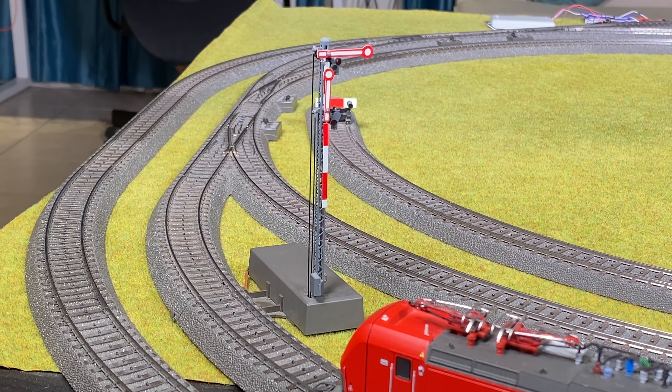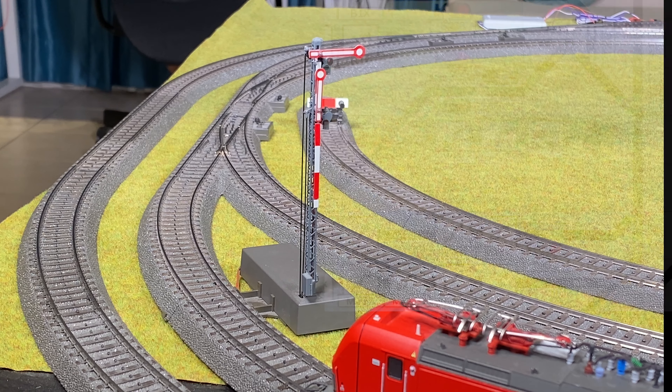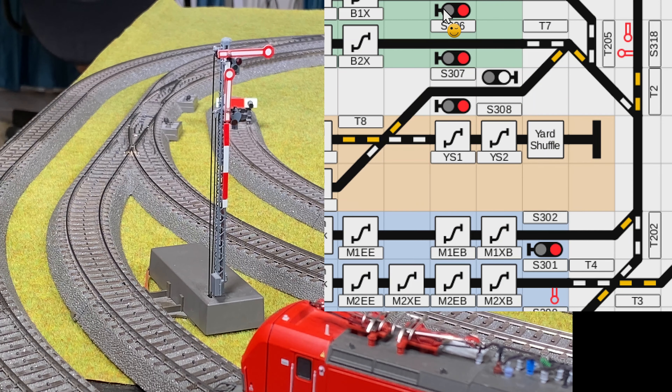The idea is that we can change the signal automatically when the train passes, and we're going to base this on a timer. You can see the train in front of the east entrance to my train station. I'll just select the route, it will turn green, and we can go through the signal.